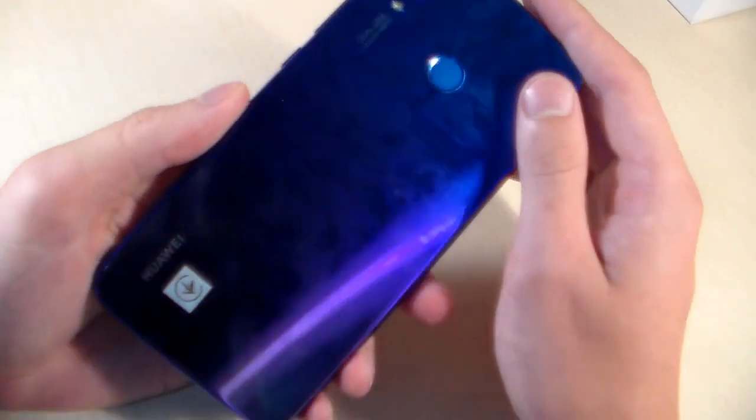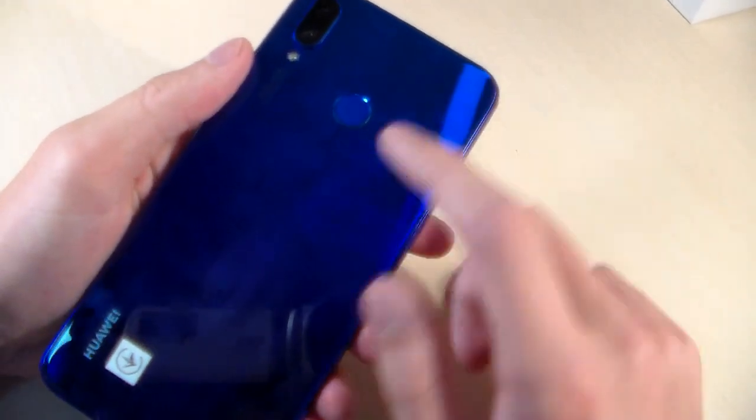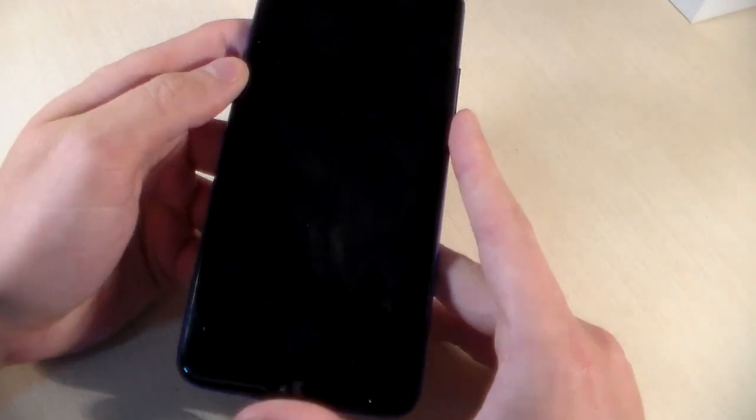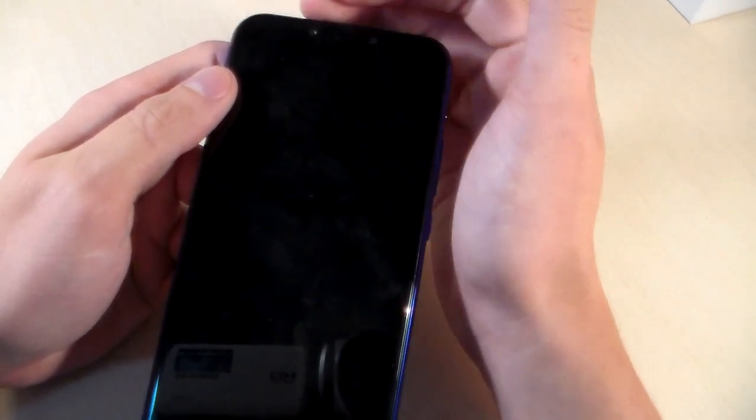And now let's talk about the phone. The phone is made of glass. On the back side we have a fingerprint scanner, double camera, and LED. On the front side there is a 6.3 inch display, double front camera, earpiece speaker, and sensors.